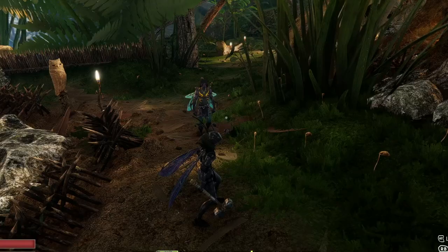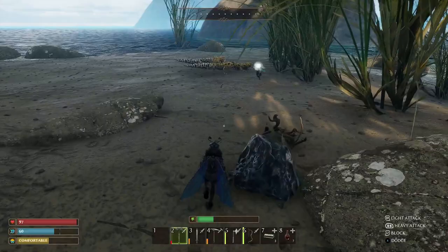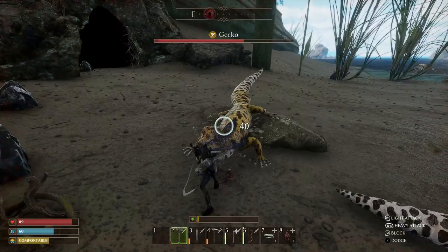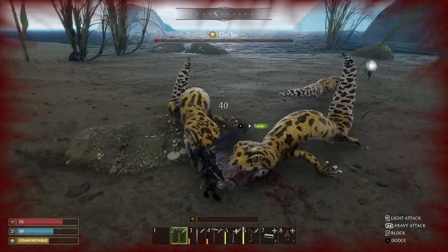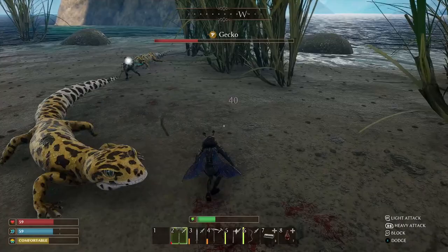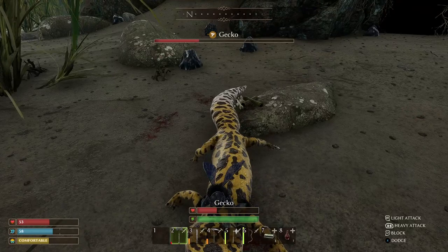Lizards can be pretty ferocious, so you want to make sure you thin them out a little bit before attacking. Otherwise you may have them turning on each other as soon as you've tamed one. They have got their lick attack which is pretty strong, but they're not maybe the toughest creatures to take on. Doing it on your own against three of them, you may find your health quickly deteriorating. Try and kill one or two of them and then get the third one, or try and lure one away. Just like always, you need the treat inside your inventory, and once you've dealt a few blows to the gecko, it will give you the prompt to go ahead and tame it.